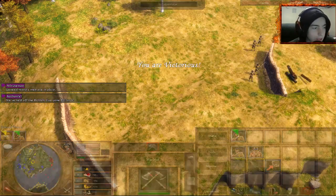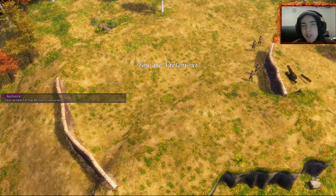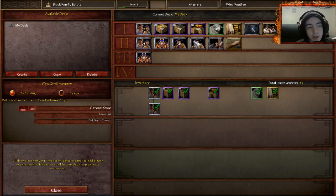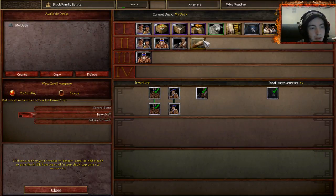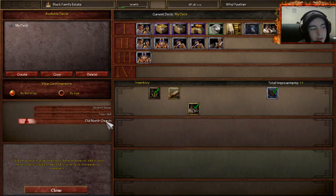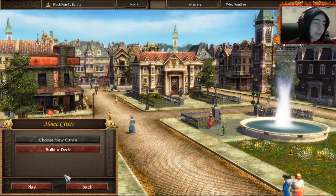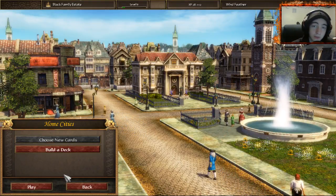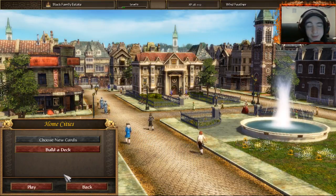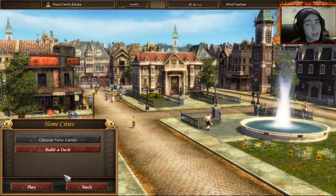Three, two, one — General Ward's men are in place, we've held off the British! Everyone fall back. We beat Breed's Hill on hard difficulty! You have to build your deck — before I realized that, my deck was incomplete, but once I added everything in we were good to go. I hope you enjoyed — if you did, leave a like and check out the previous episode to see me fail at this mission. I'll see you in the next one!